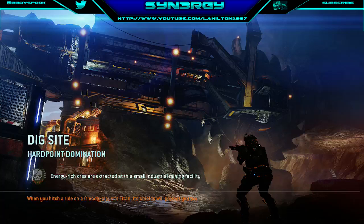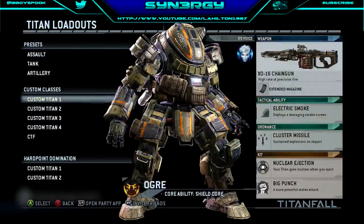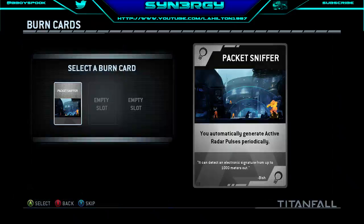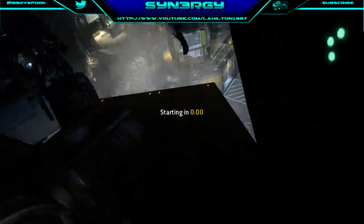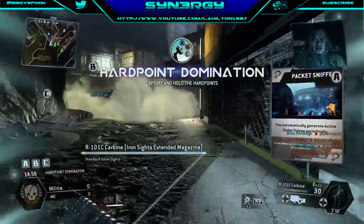You've got points A, B, and C in Hardpoint Domination. I'm going to show you how to effectively hold down the C flag. What you'll see throughout the game is basically players coming at me and eventually giving up. That's a one man defense. They're going to keep attacking me and I'm basically going to own them. This is going to be a bit of a tutorial on how to play Domination on Dig Site.